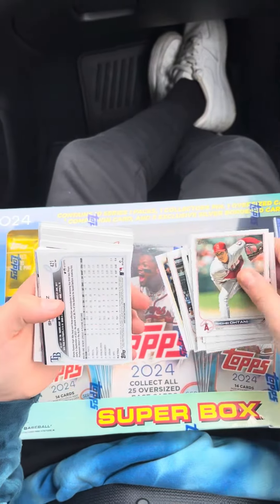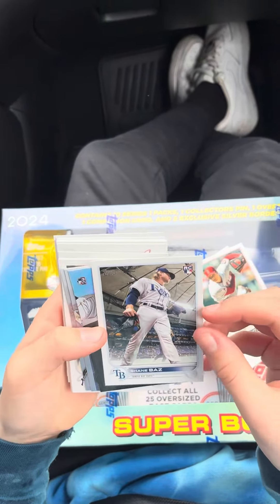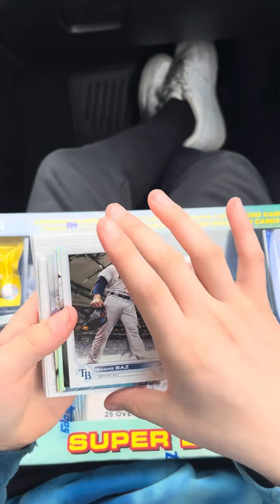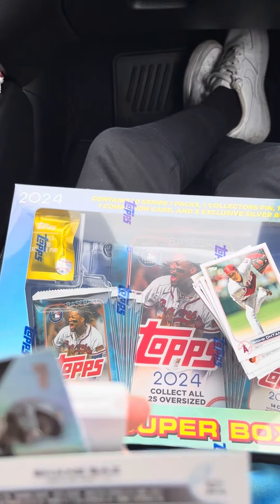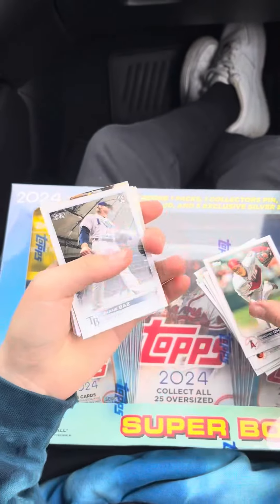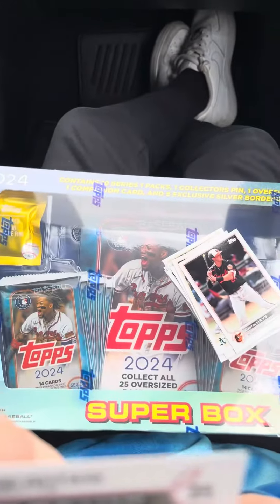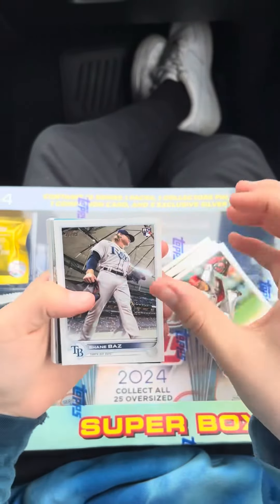Michael Schmidt. Oh wait — this is probably going to be just like a... I think this is a short print. I think this is a rookie short print here. Let me see the number of it — it ends in a 65. Let's see the Shohei — ends in a 46. Nice, we got a rookie short print. That's cool.